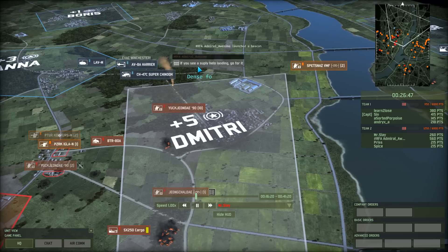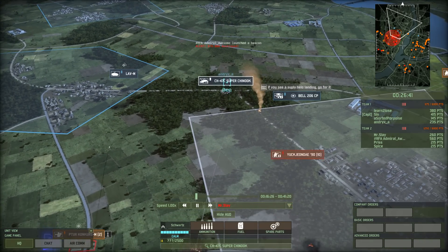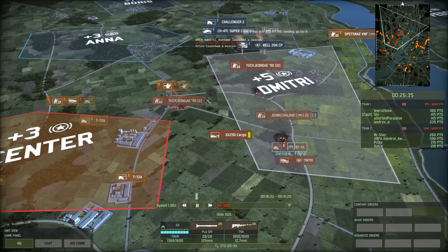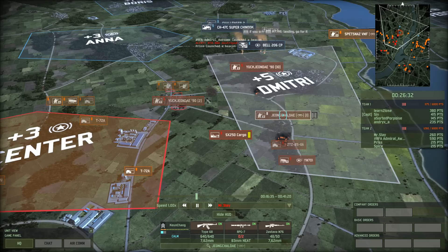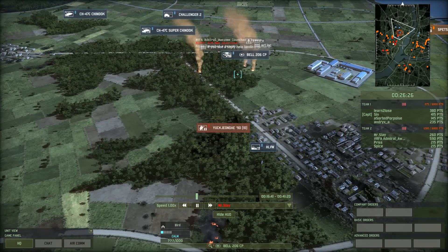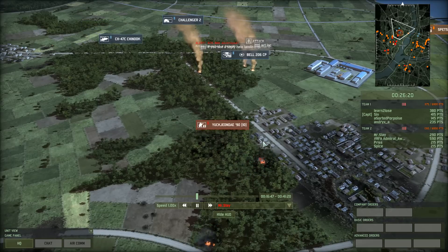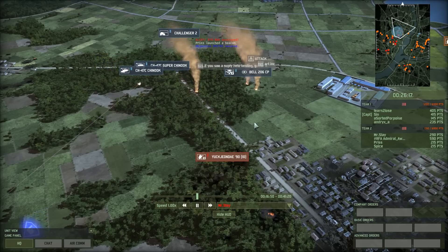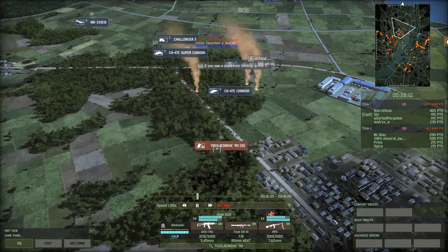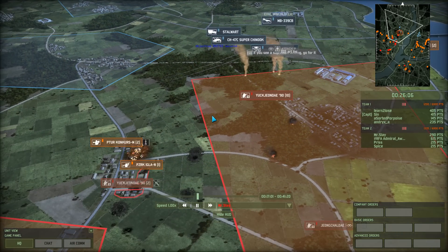If you see a supply helo landing, go for it. I see a supply helo taking off. BTR-80A got blown up again. He's pushing up with a tank, probably to support this recon team. And there is the command helicopter. He took out this vehicle instead of capturing it. Challenger 2 pushing up — this is a problem. These things have 23 frontal armor and these guys have a 19 AP power weapon, so they will not be capable of taking down that super heavy tank.